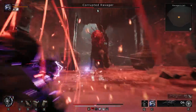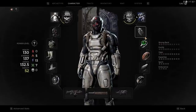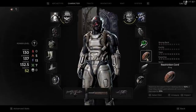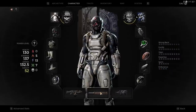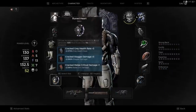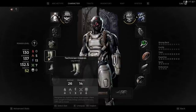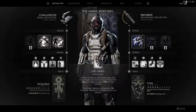From every facet, this build offers survivability and damage. A lot of this stuff — like the rings and amulets — you can get from just playing the main story. There are a few items I had to search for, but if you'd like help with that, let me know in the comments and I'll do the best I can. I didn't want to make this video too long by explaining how I got everything. Do you see the synergy in this build? Do you see how powerful it is? The proof is in the pudding. I literally cannot wait to see this build in its final form.